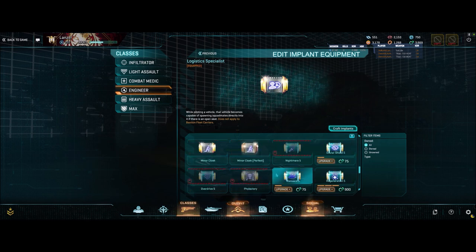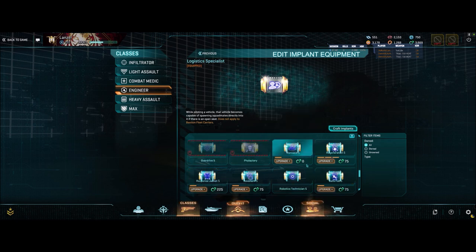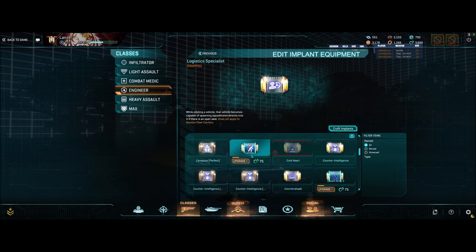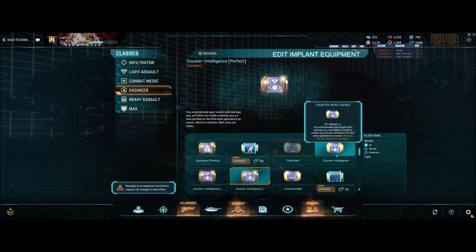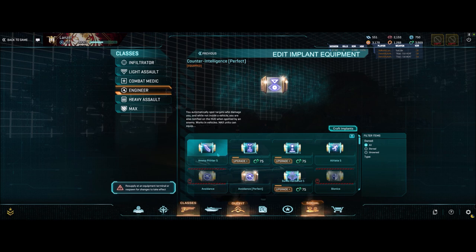My personal favorite alternative implant is Counter-Intelligence — when people damage me, they're automatically spotted. I think that's awesome. It's very helpful to know where people are when they're trying to shoot me.